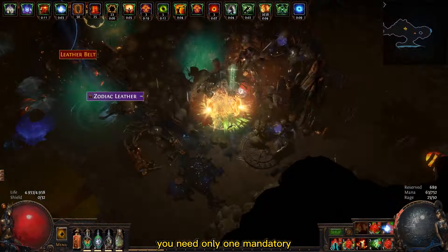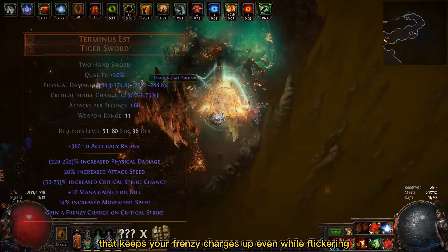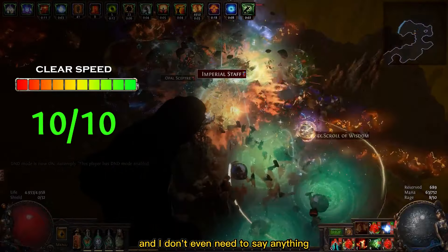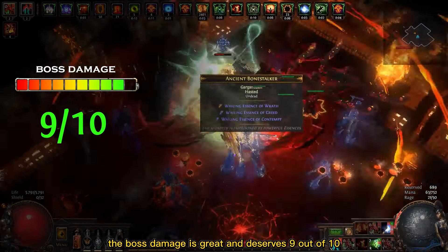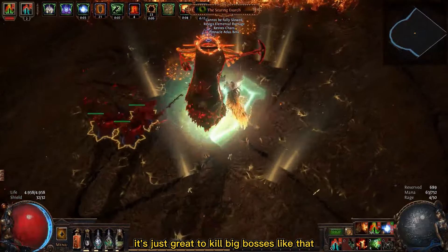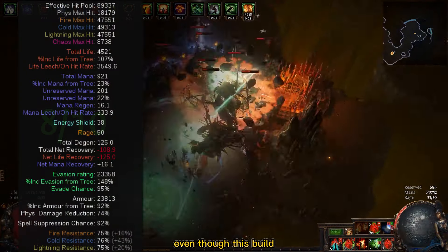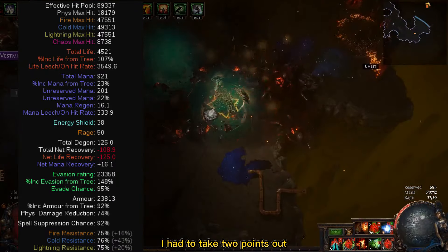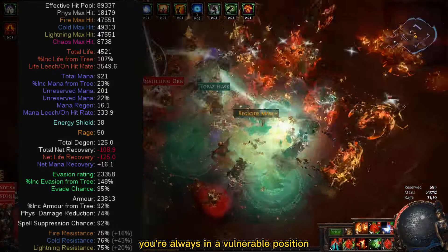You need only one mandatory unique item for this build: the Terminus Est Sword, which keeps your Frenzy charges up even while flickering. For clear speed this build is surely a 10 out of 10 — just take a look at the gameplay and you have to agree. The boss damage is great and deserves 9 out of 10; this build can easily deal many millions of damage per second. For survivability I'd give it 8 out of 10 — even though this build has almost 100,000 effective HP thanks to high armor, evasion, and spell suppression, I took 2 points off because you're always very close to enemies and always in a vulnerable position.